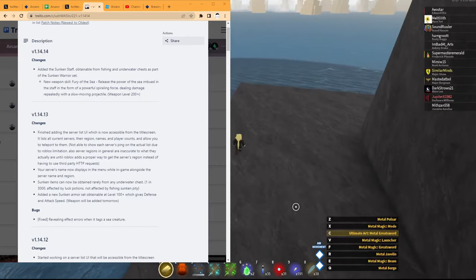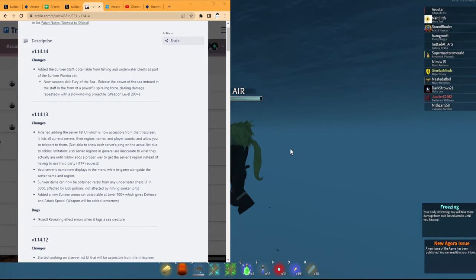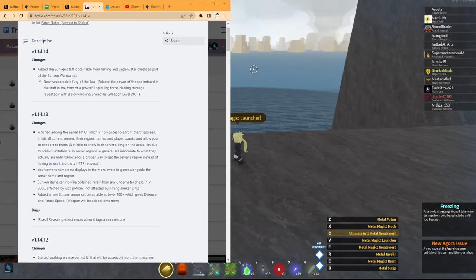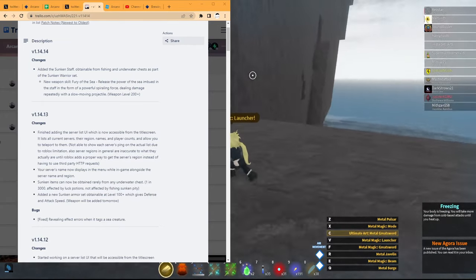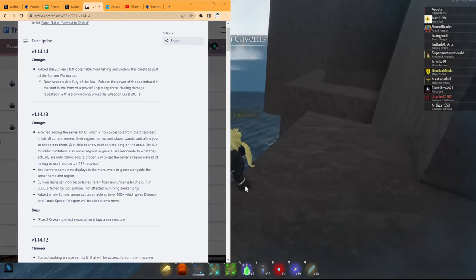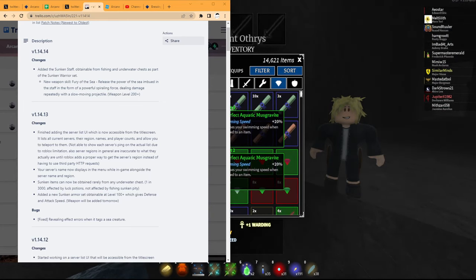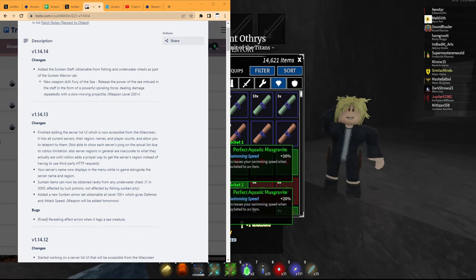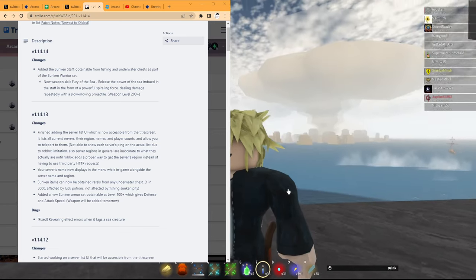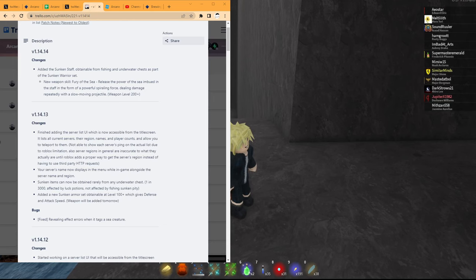You need sight potion so you can see underwater — right now it's foggy, but clear sight will clear that out so you can see all the buildings. Besides that, I recommend getting a swim speed build, which is getting nerfed next update to 10% each jewel — a tragedy. You'll also need water breathing potion for diving.